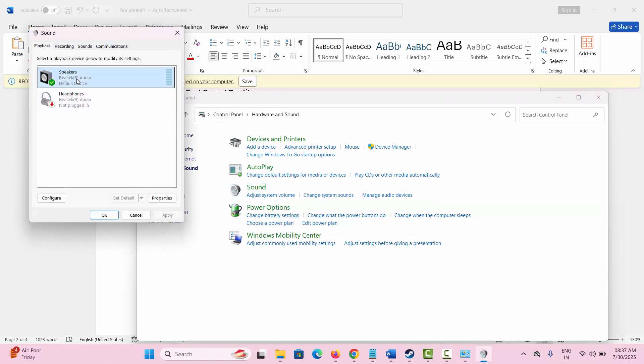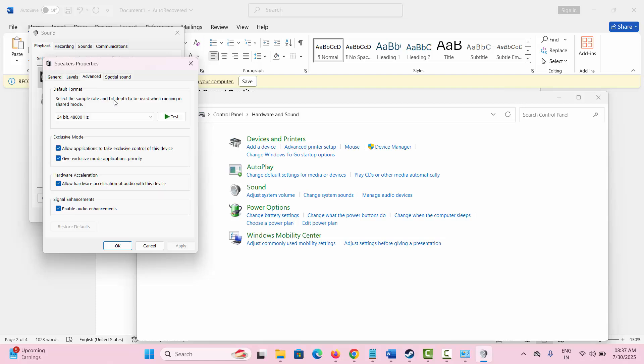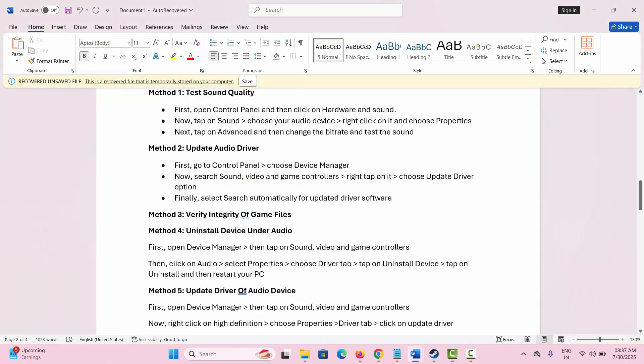Here, select the Speakers, right-click on it, and select Properties. Then go to the Advanced tab, select the bit rate and test it. Click on Apply and OK, and then check if the sound is working or not.